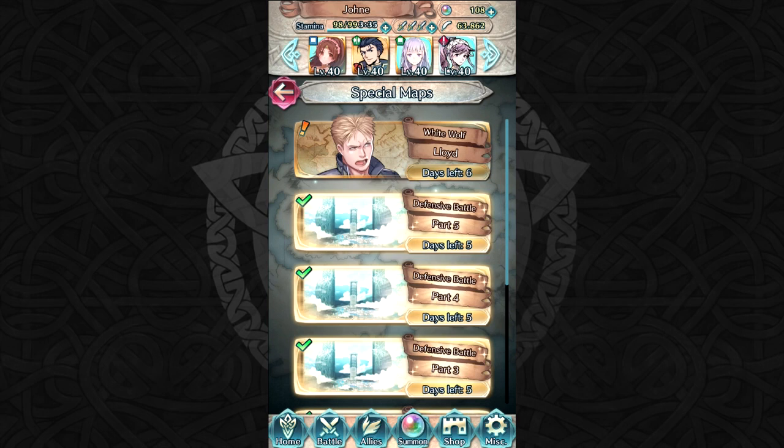We're not going to need that long, because our team kind of kicks butt. Ideally, you're probably not going to have a team like this — Lyn, Hector, Julia — way overkill, I'll be honest with you. I actually don't think you need a sword unit going into this specific Grand Hero Battle, since there's only one axe unit and he's not a big deal. Alternatively, Reinhardt, Ephraim, Olivia, Camilla — all fantastic units to rip through this map and hopefully get yourself a four-star Lloyd.